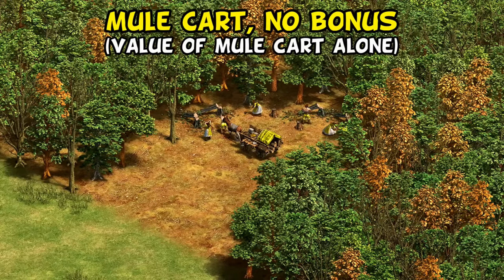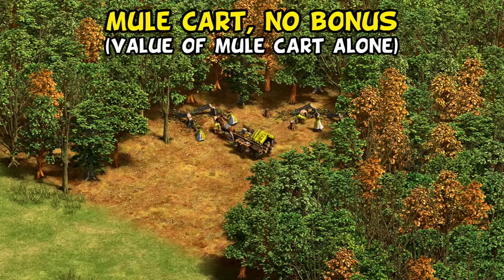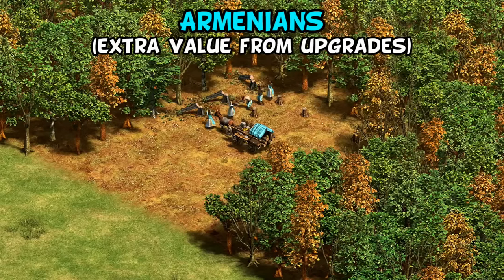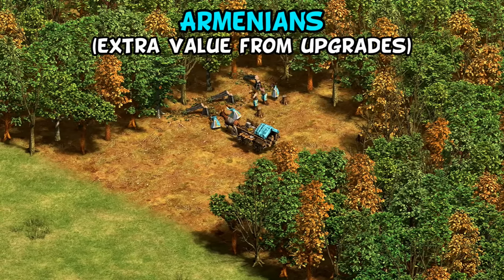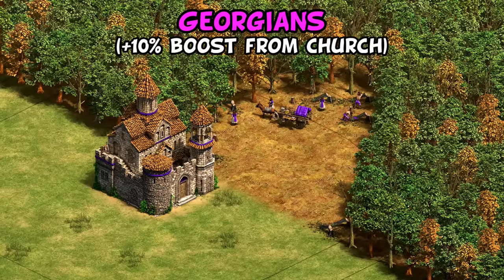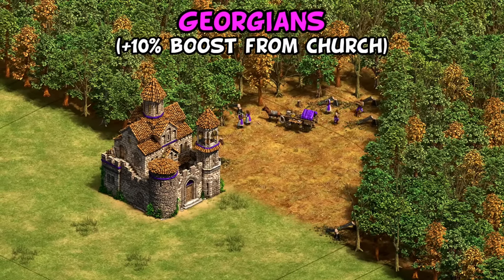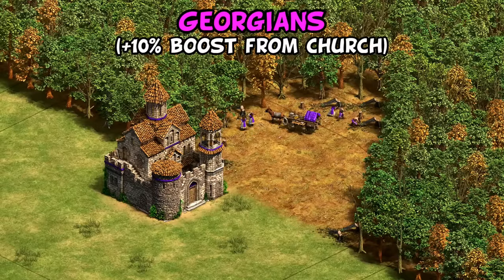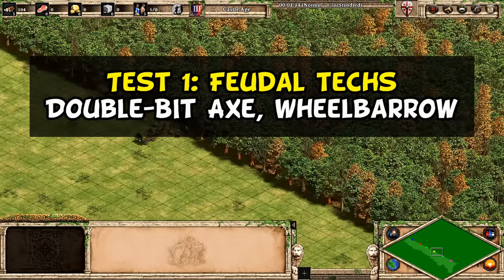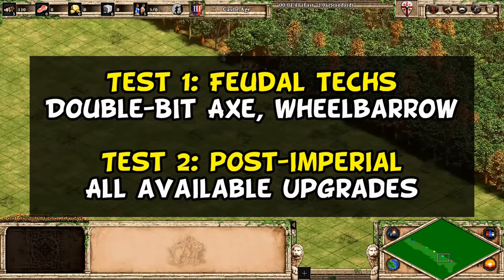Next, a basic Georgian mule cart without a fortified church as our simplest case — showing how much advantage the mule cart gives purely on its own. Following that, Armenians with their enhanced lumber eco tech bonus stacking with the mule cart. Finally, Georgians who start by building a fortified church, putting them slightly behind initially but hopefully catching up with that +10% gather rate boost. I ran the test twice: first with only feudal techs, then with all available upgrades, each over 30 minutes, tracking total wood every minute.